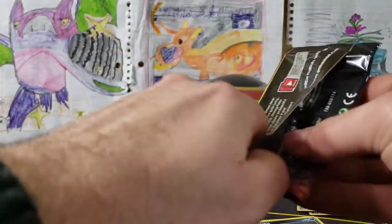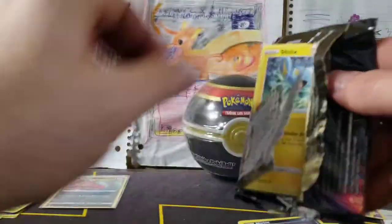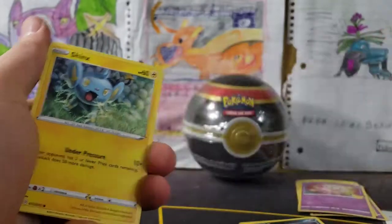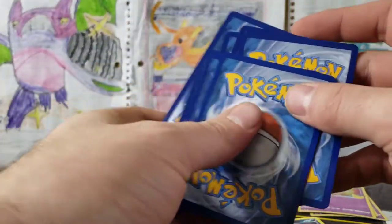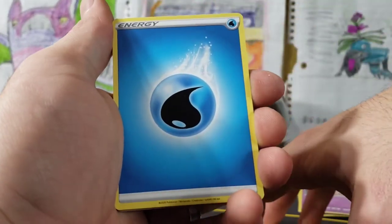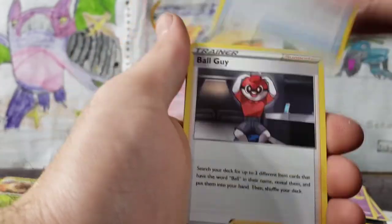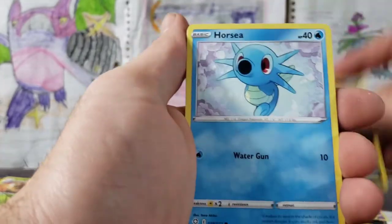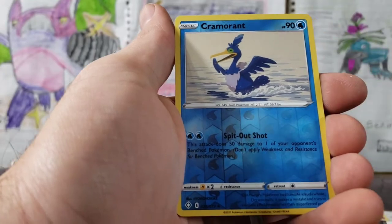Shining Fates — one of the best sets of last year. What was that, 2020? That's crazy — last year flew like crazy! We've got our Water Energy, Rusted Sword, Rookidee, Thwacky, Shinx, Koffing, Horsea, Morpeko, Spinner Rack, Cramorant reverse.